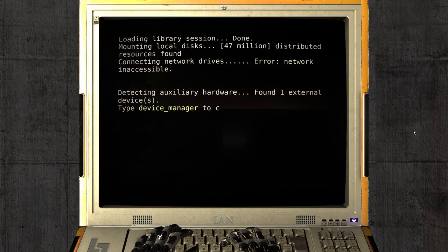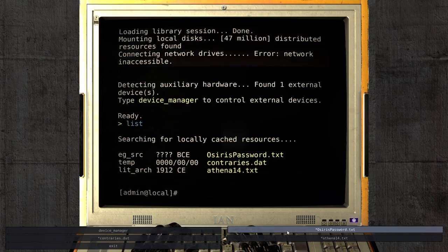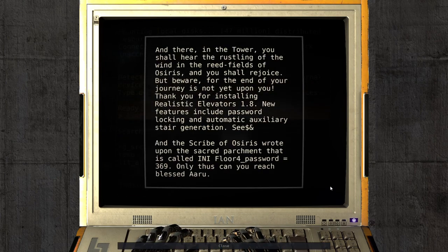Now though, what do we get? Osiris password. Contraries. And Athena 14. So we're still not done with Athena. Osiris password: 'And there in the tower you shall hear the rustling of the wind and the reed fields of Osiris. And you shall rejoice. But beware, for the end of your journey is not yet upon you. Thank you for installing Realistic Elevators 1.0. New features include password locking and automatic auxiliary staircase generation.' And the scribe of Osiris wrote that it is called INI floor 4, password equals 369. Only thus can you reach blessed Aru. I thought this would be like a riddle to figure out the password, but nope - just 369.